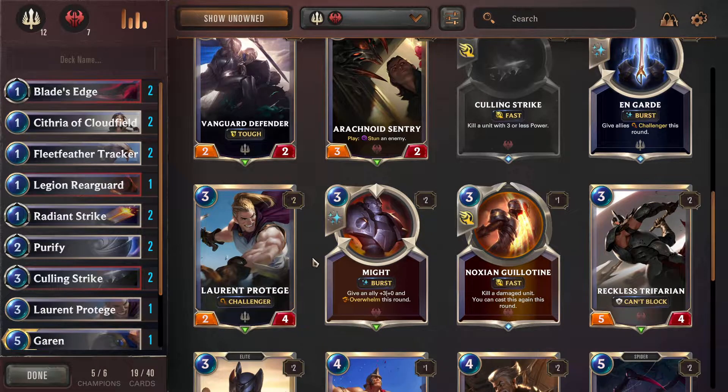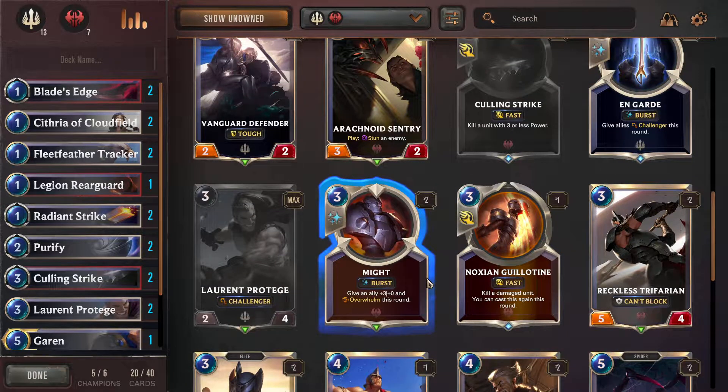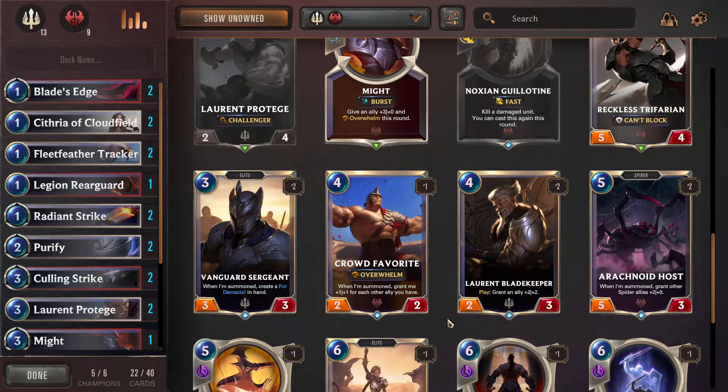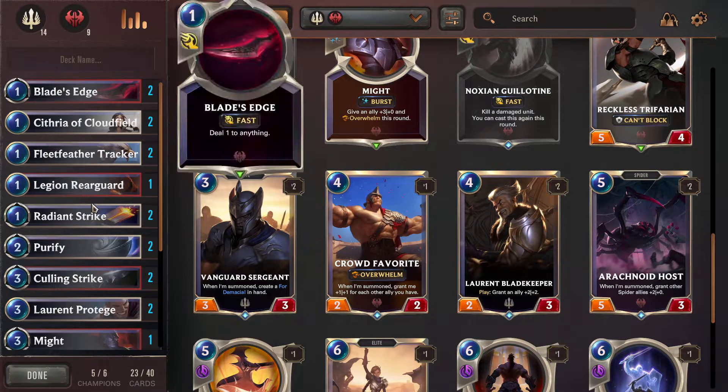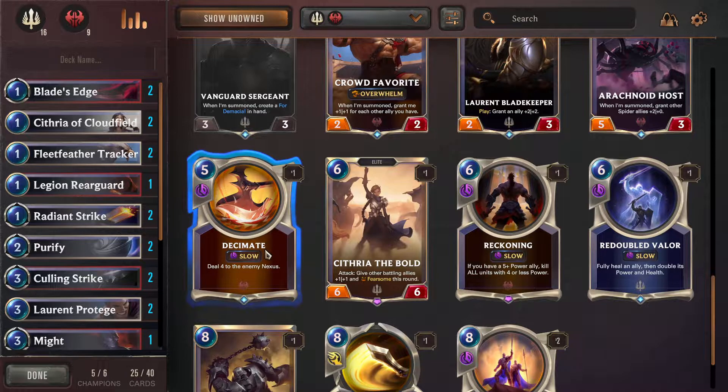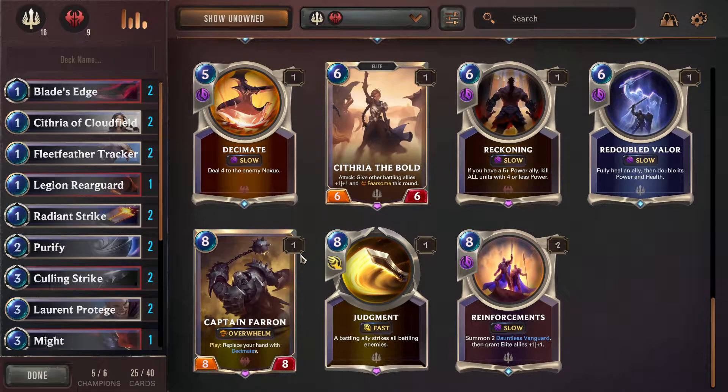What else? Oh, this Laurent Protégé - we saw that being super effective before, let's get that in. Give an ally plus three and Overwhelm. Noxian Guillotine - kill a damaged unit, and you can cast this again this round. Wow, add it in. Laurent Gatekeeper, Bladekeep. We also have spiders in this build with no leaves, so spiders are not necessarily super useful. This is an Elite - when summoned, create a Tour de Demacia in hand, that's a spell so that's pretty good. Here's the Decimate but without the Darius part - it's also not Darius's Decimate, so that's probably part of the reason.